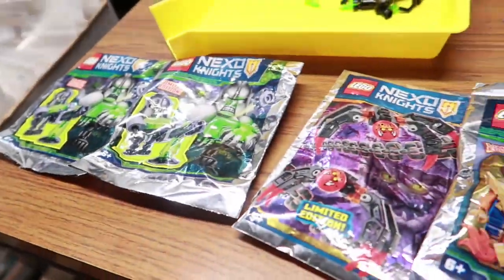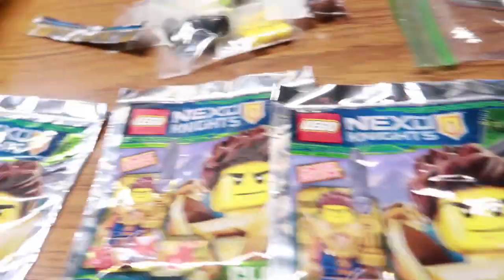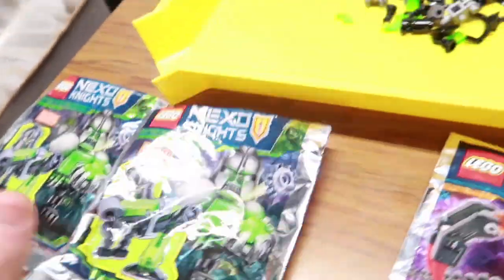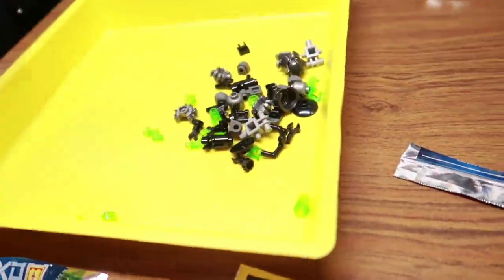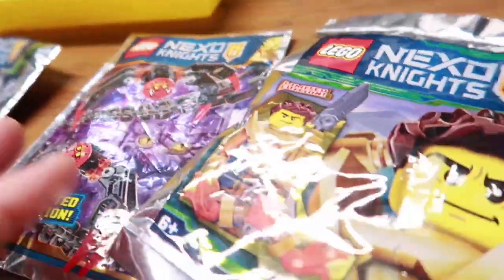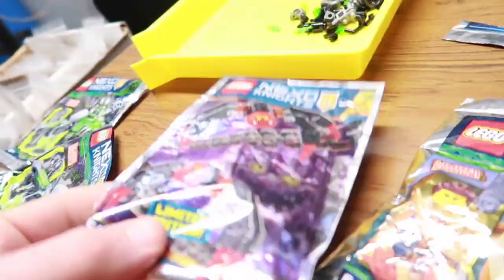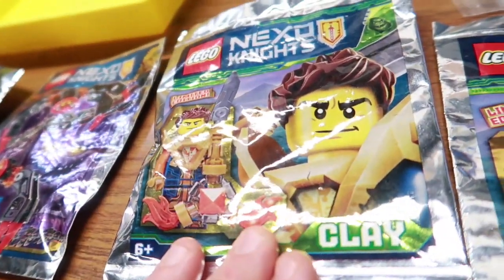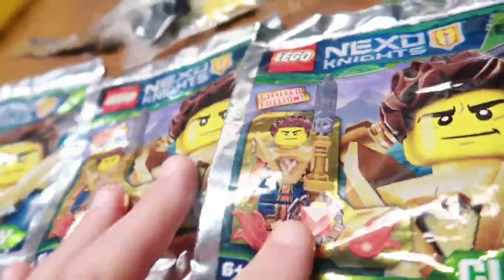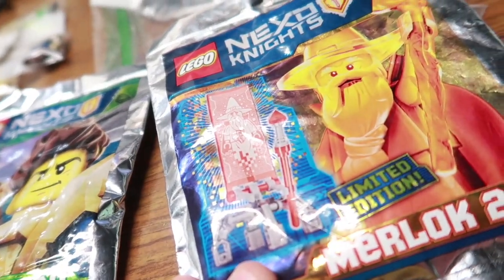Here's some leftovers from the foil bags I got last week. This one I'm going to part out but make one complete figure - there's some cool parts I don't have in my store. This one I'll probably part out making a complete fig, and this one I'll probably keep whole.